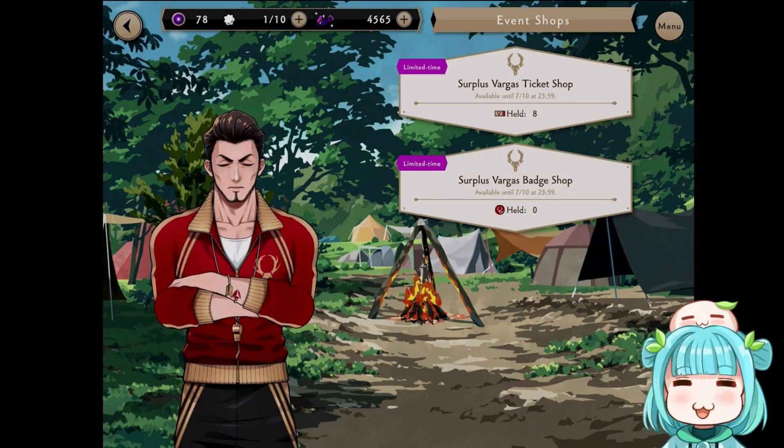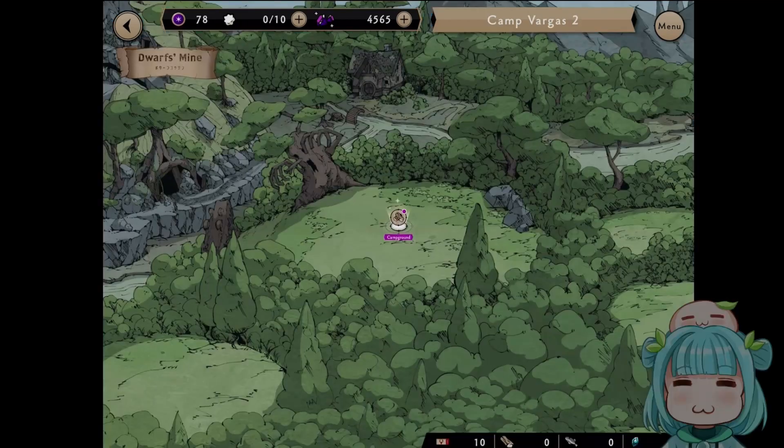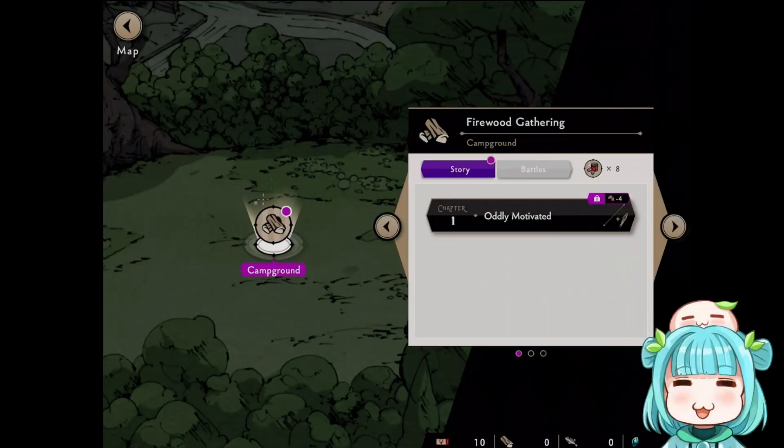The other shop is the badge shop, and you will obtain badges by playing the event story. You can exchange these badges for some more items. Another unique feature of the Camp Vargas event is this map feature where you have to collect ingredients as part of the story, and this also requires you to use your hardtack that you earn from doing lessons to unlock.